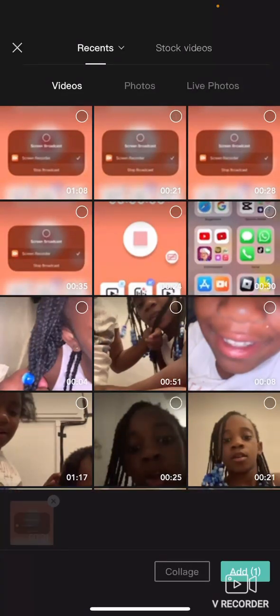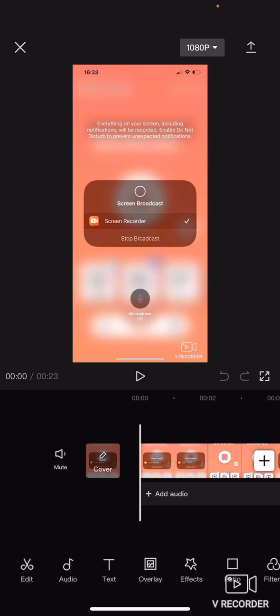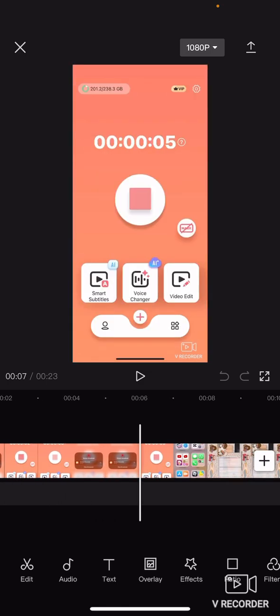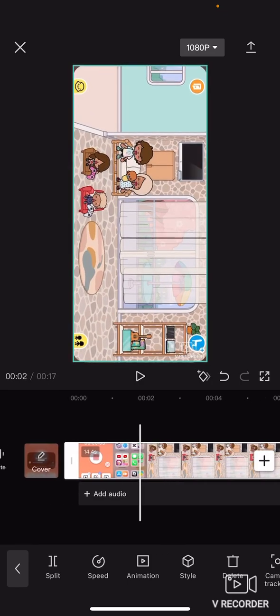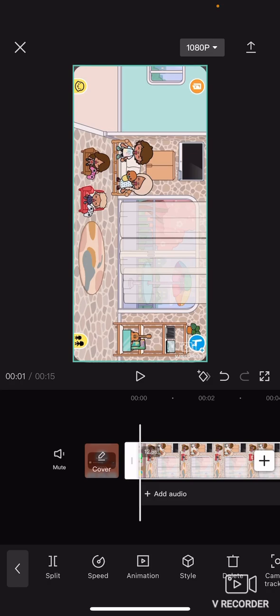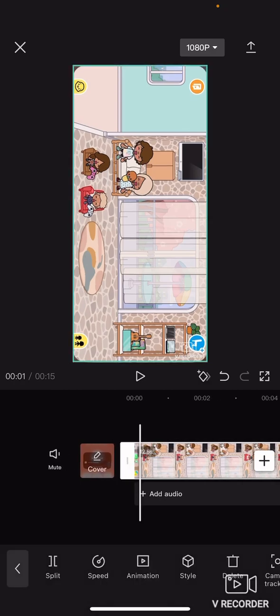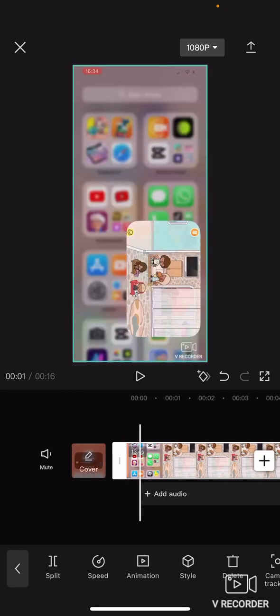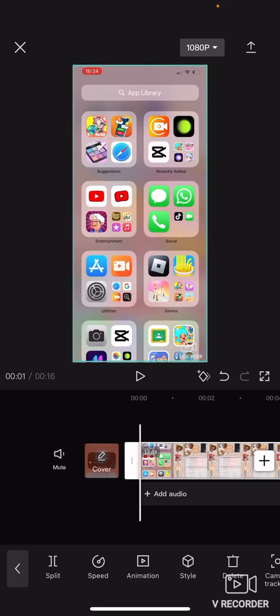So now we're going to get just the one piece we want. We're going to cut the things that we don't want, and we're going to put it right here — put the family here — we're going to place it here. It's good, it's very good, perfection.